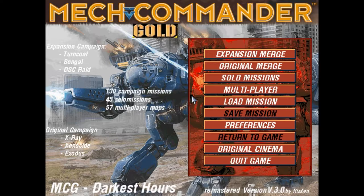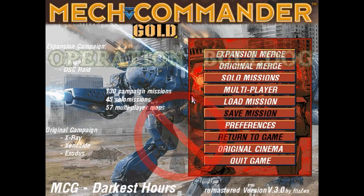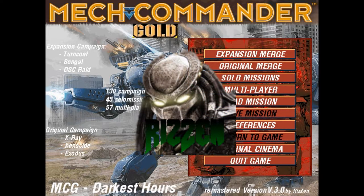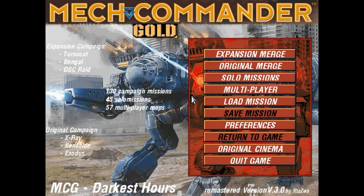However, most of the events of the base unmodified game did take place in lore, such as Operation Bulldog, which is considered to be a major turning point in the war against the clans. Mech Commander Darkest Hours was created by Risen over on the No Guts No Galaxy forums and takes several other modded campaigns and merges them into the already spanning story arcs to bring us a total of 89 original campaign missions as well as 40 expansion campaign missions. These come from the X-Ray, Xenocide and Exodus modded campaigns for the original story and the Turncoat, Bengal and DSC Raid modded campaigns for the expansion story.